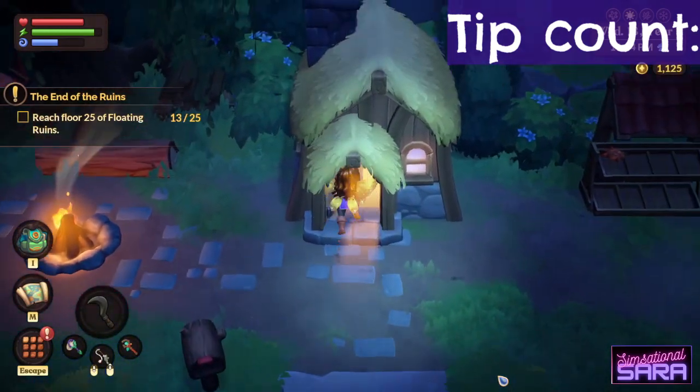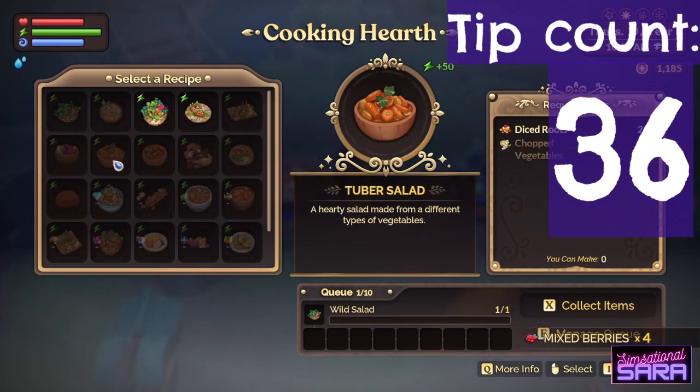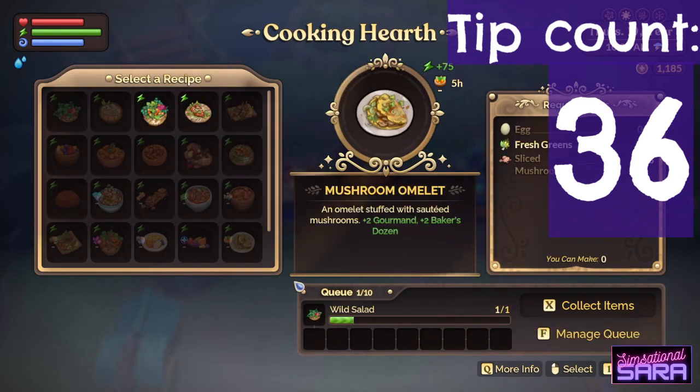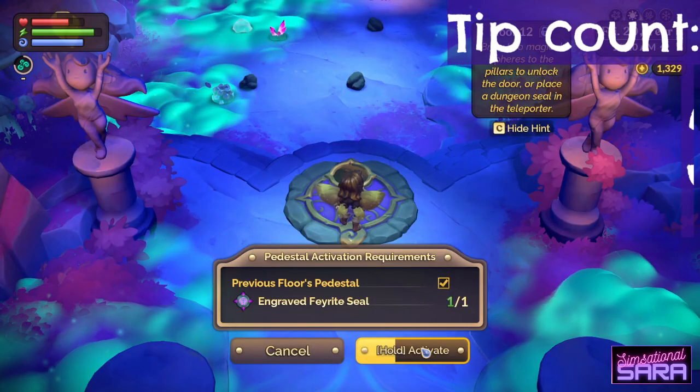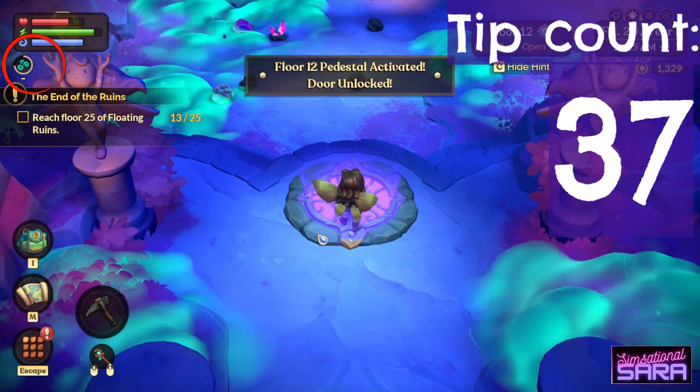In my humble opinion, the best food for energy is wild salad. It's made entirely from foraged items that are easily found and abundant, and each salad gives you 50 energy. Active potions show in the top left corner with a little white line that tells you how long you have left until the potion runs out.